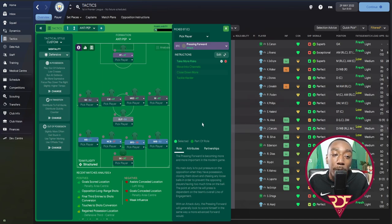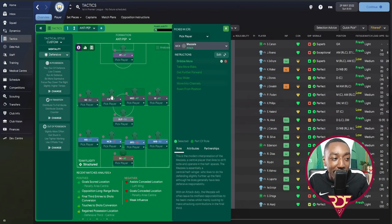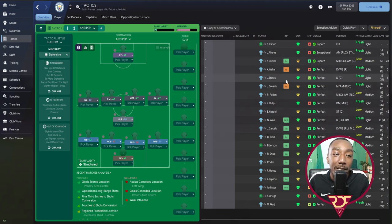For 'Be More Expressive,' it's better to have players with good dribbling, flair, technique, anticipation, and teamwork — Manchester City have those in abundance. The pressing forward should be strong, big, fast, and able to hold up the ball — basically the perfect number nine. You want specialist players in the two central midfield positions and at striker. The wing back needs to be a very good crosser — at Manchester City, João Cancelo and Sergio Gómez both have crossing at least 14.